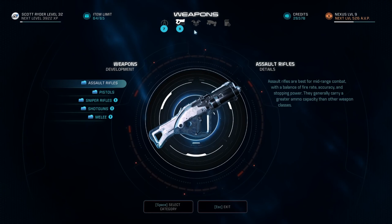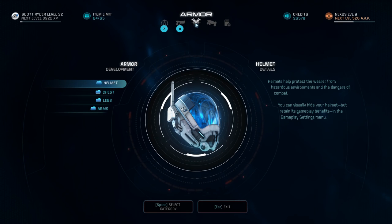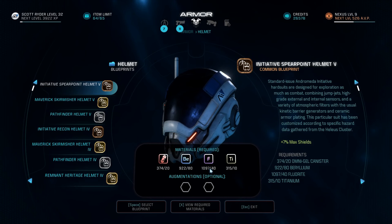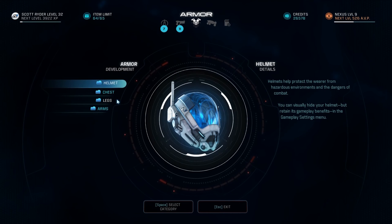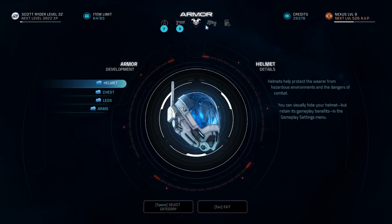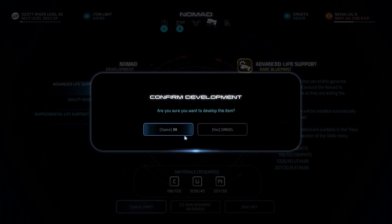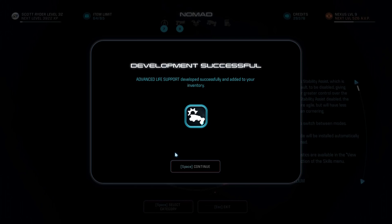Armor works pretty much the same way. You click into the Armor menu and browse around. Every list is ordered by item level, so the most powerful version will be at the top, whereas level 1 and 2s will be at the bottom. Nomad mods are the next tab to the right of Armor, and all you need are the materials. Simply hit Craft and you're done — it'll automatically apply the next time you pop out the Nomad.